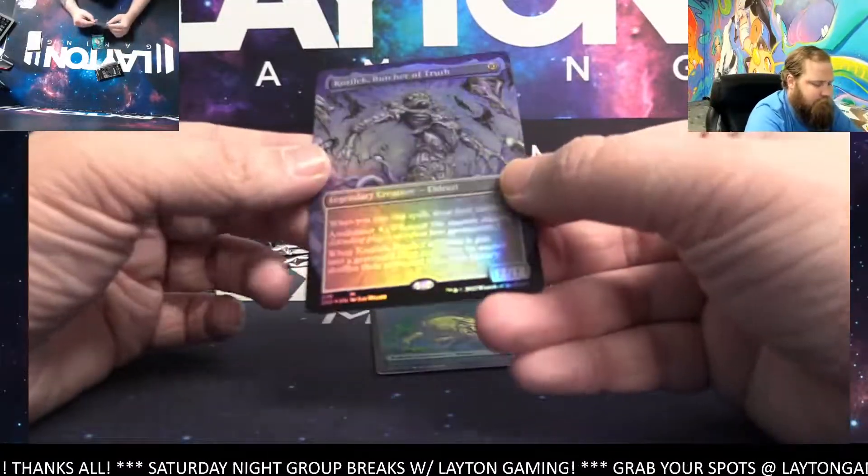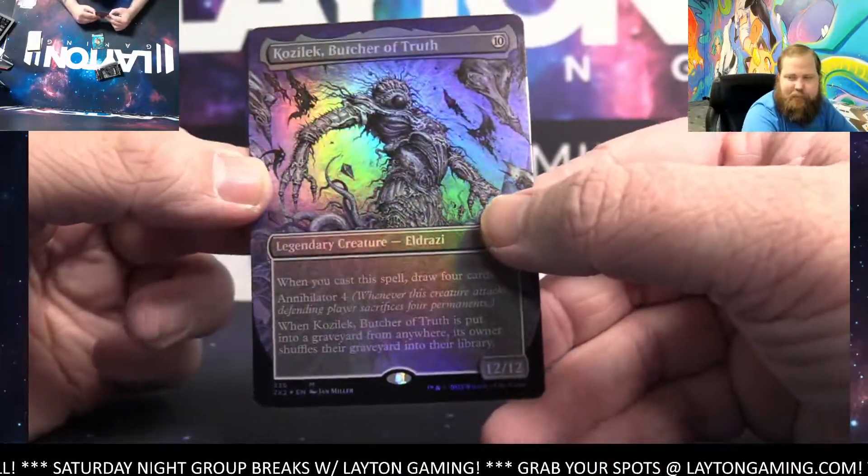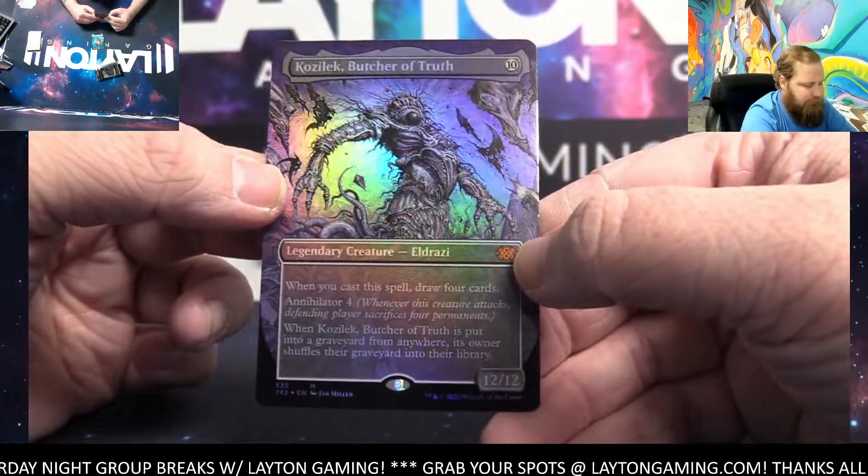Boylext is Prized Amalgam! And borderless mythic foil — Kozilek, Butcher of Truth! Boom boom!